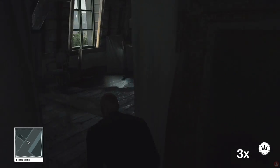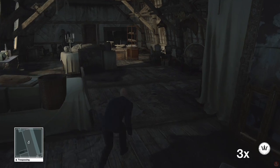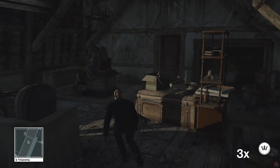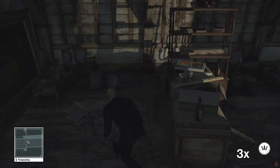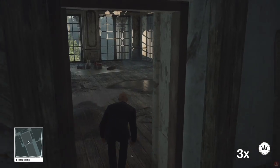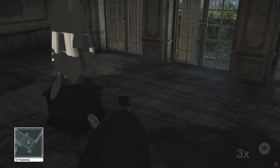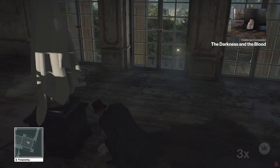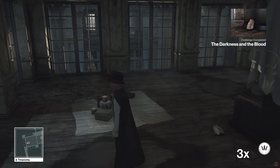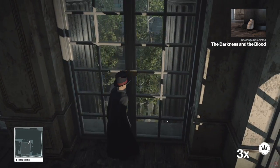I'll go around here. It should be somewhere around here. There's a door — oh, there's an axe. Let's go through here. There it is! I am the Vampire Magician! Now you know where to find the Vampire Magician costume. Awesome!